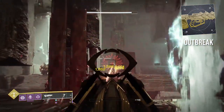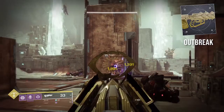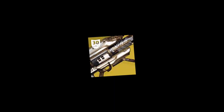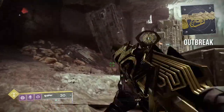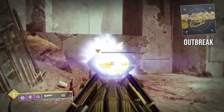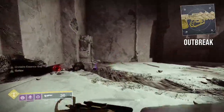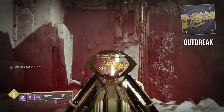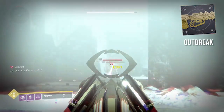Outbreak Perfected — this catalyst increases nanite damage, and enemies that die with nanites attached to them generate more nanites. Sound familiar? Similar to wolf pack rounds on Gjallarhorn, enemies with nanites will die and spawn even more nanites that keep damaging your enemies over time. This catalyst makes the weapon extremely potent, especially the more Outbreak Perfected users you have on your squad. It was actually a main DPS pick in Crown of Sorrow back in the day.